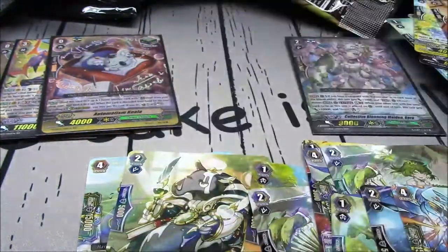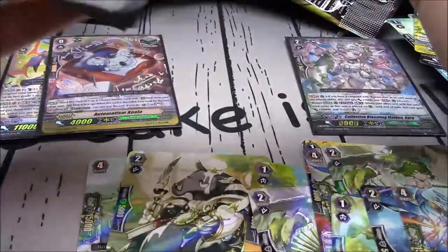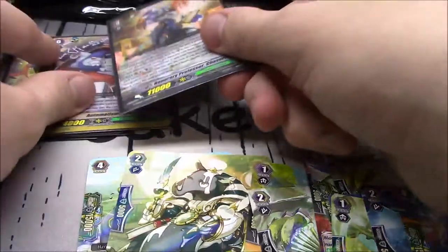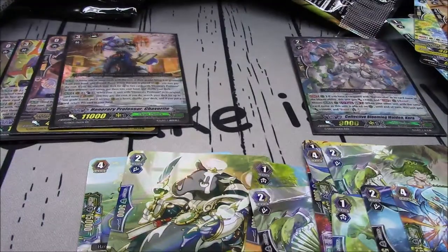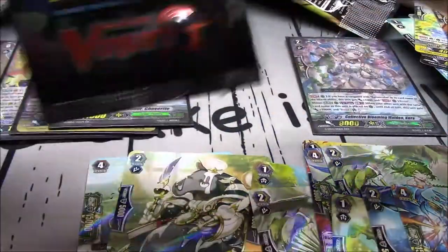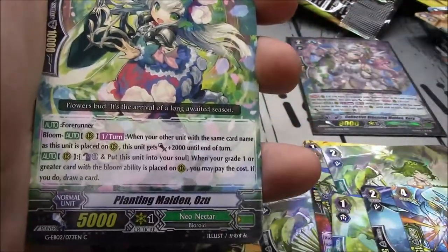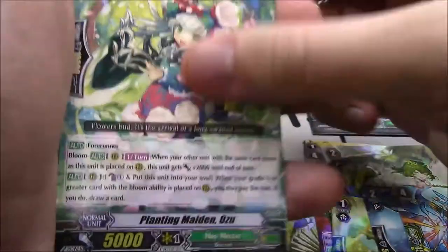Counterblast 1 — when your G-unit with Honorary Professor strides, you may pay the cost, search your deck for up to one grade 3, put it onto your vanguard as a heart, shuffle, and if you put a card, return this card to your hand. So that puts Chat Noir as your heart for when you go into the new Chat Stride — Melior Chat Noir — then you discard and you're able to Break Ride, then do the new Cross Ride with Chat Salvage, then go into one of the other strides on that second stride turn.